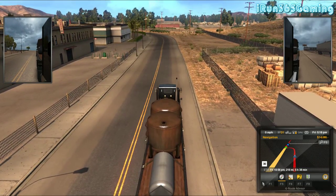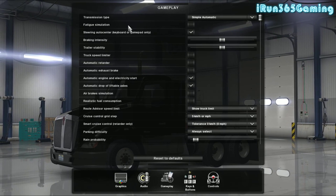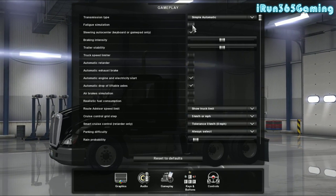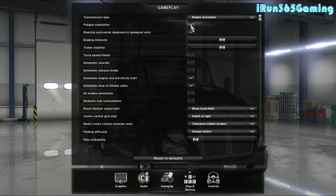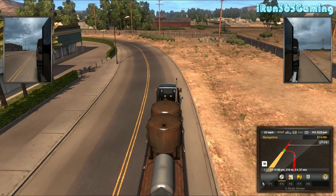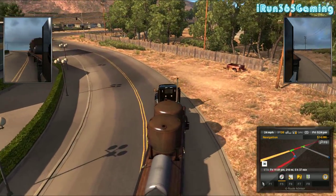The other thing you may want to know — let me just stop here. If you go into your game settings and in your gameplay, you have a fatigue simulation. If you don't want to have to stop every 10 hours and let your guy rest or find a bed area, just uncheck that and save it.